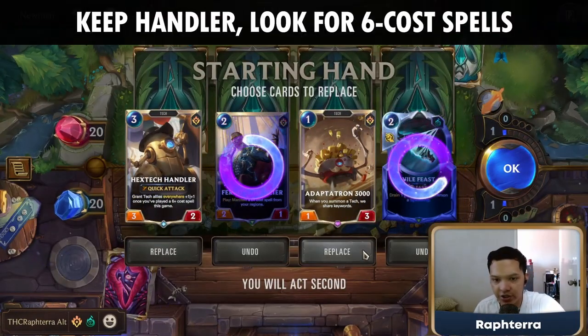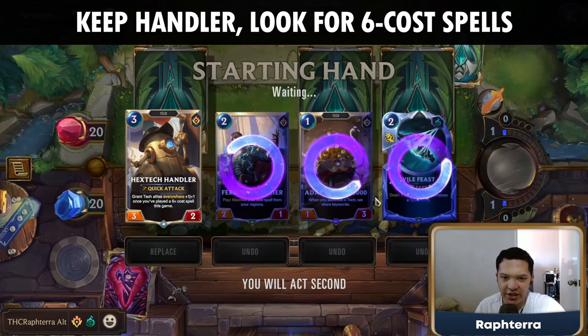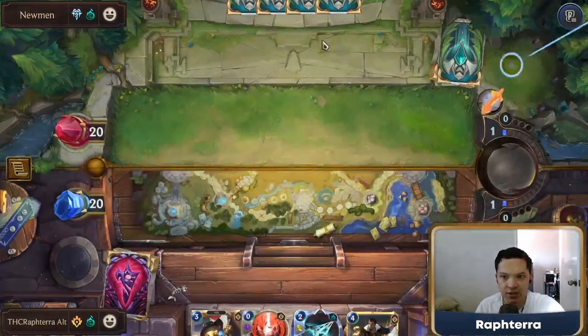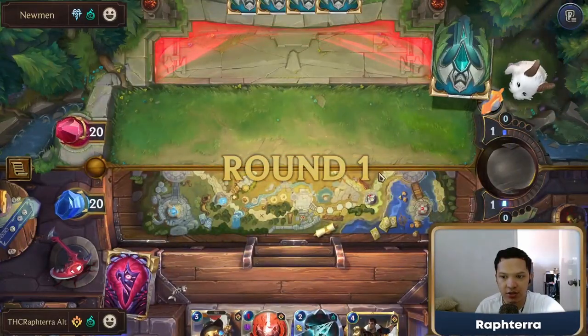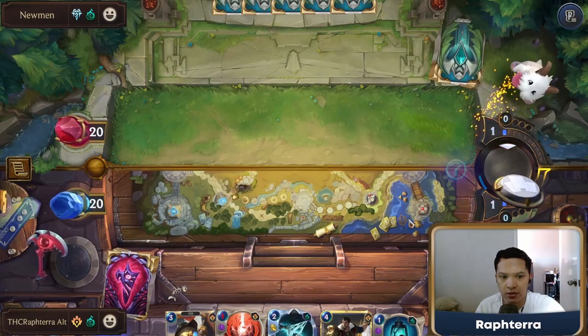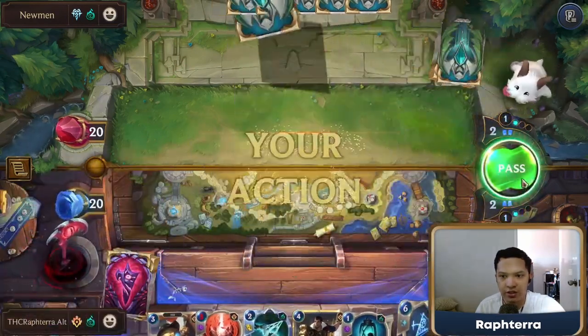I think we just need to look for a 6-cost spell and activate Hextech Handler. I could keep Adaptatron but I'd like to mulligan for a 6-cost spell if possible. Hextech Handler is our win condition.